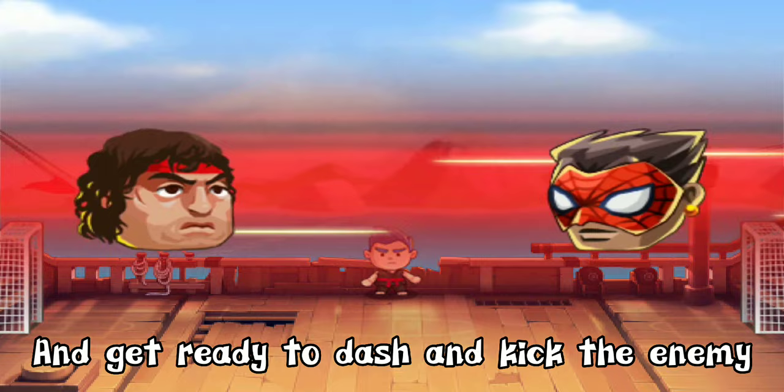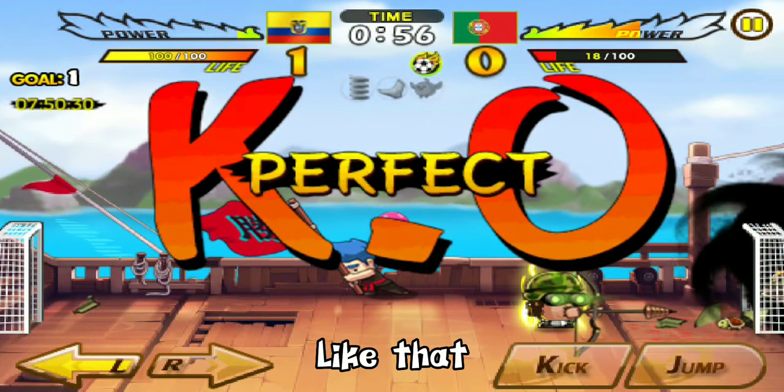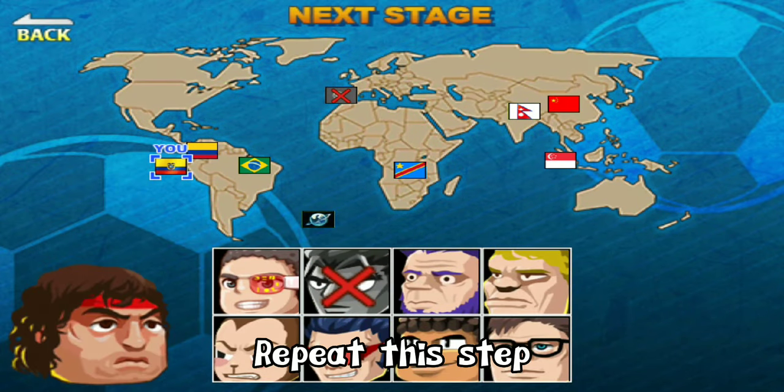Get ready to dash and kick the enemy. Press power when the enemy is stuck — like that. Then give up again after the enemy is KO. Repeat this step.